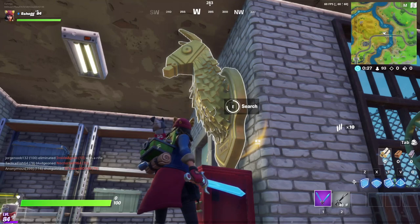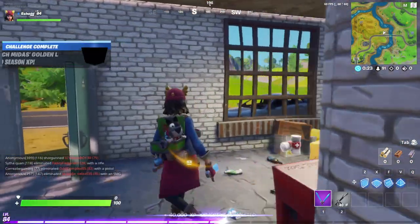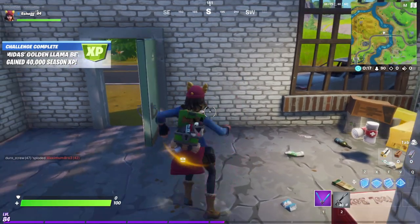You'll see a chest and a llama — just search that one llama. It won't give you anything, but you'll get the challenge, and that's it. Thanks for watching guys, and subscribe and turn on the notification bell for more videos like this.